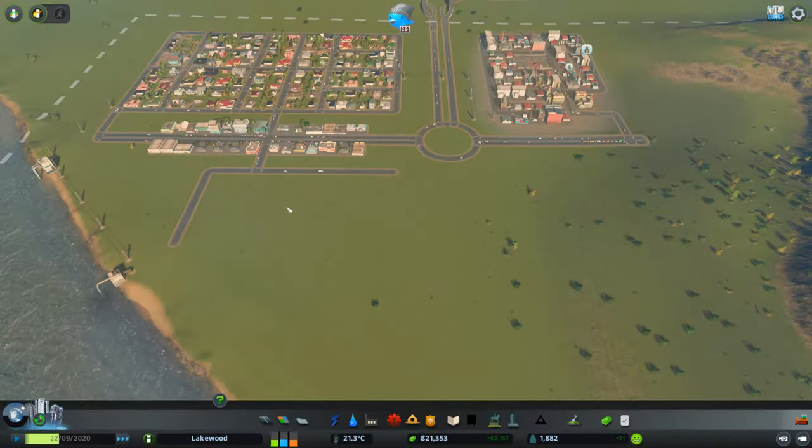Traffic is building up quite a bit, but it looks like the roundabout is still managing to handle everything — still at about 95-96%. We do have some red areas but traffic's not really building up. I think there's a set of traffic lights, so they'll be doing that, but it seems to be handling traffic well. Still huge demand for residential, so I'm going to fill in this last little area here. And with that, I think it's time we end this episode. Thank you very much for watching — we've made lots of progress today, but there's still much more that we need to do. Please leave a like, dislike, or comment to let me know how I'm doing, and don't forget to subscribe if you want to follow the development of the city.